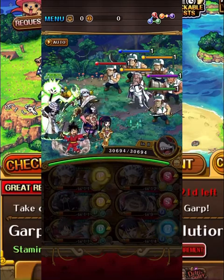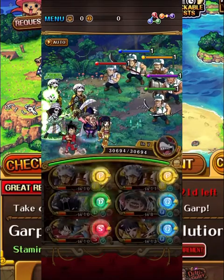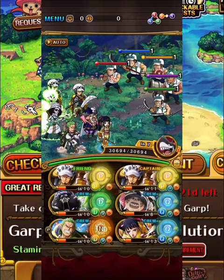On the first stage against the Marines, we need to take out the blue, green, and yellow, so we're going to switch into Zoro to make life easy and take the three out.